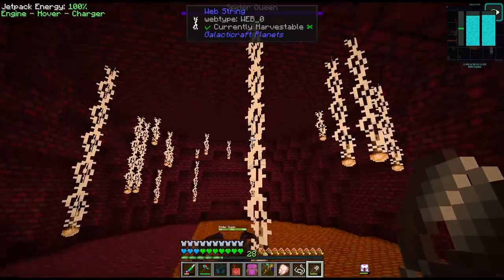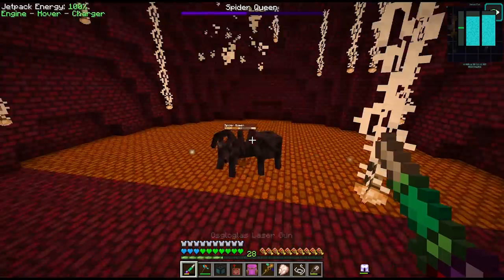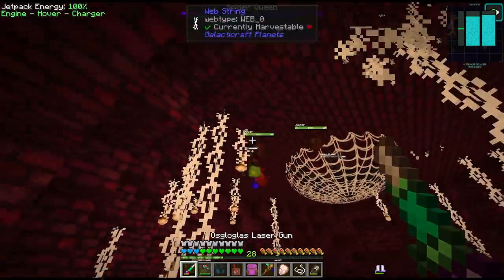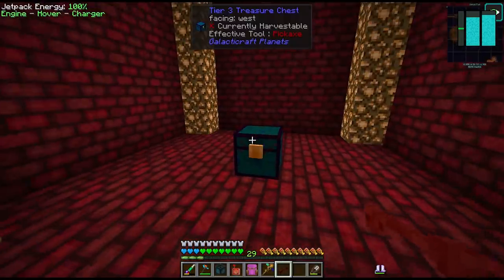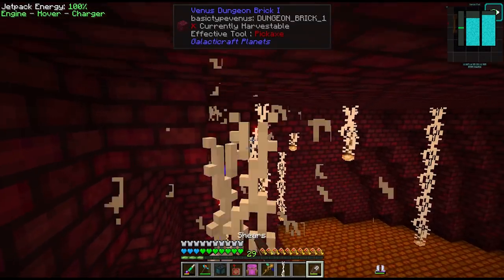Here is our web string and we meet the spider queen — that's a way easier boss than the other one. Oh she was invulnerable a second time — you're only delaying the inevitable here. She gave us our dungeon key. I don't think we're looking for anything specific out of this chest — volcanic pickaxe, not much else. We're just interested in the web string.